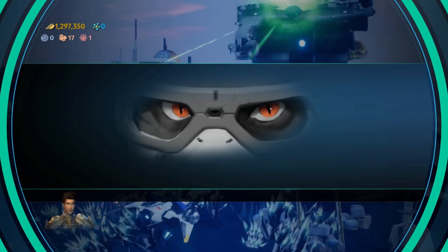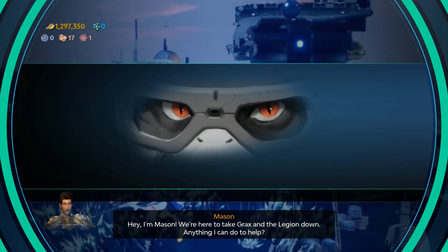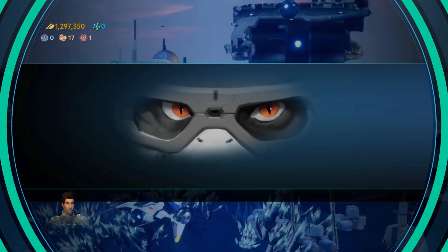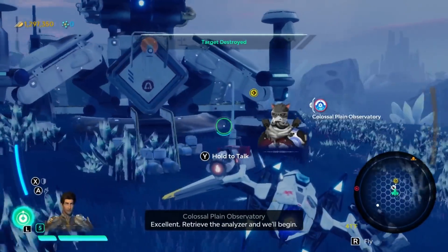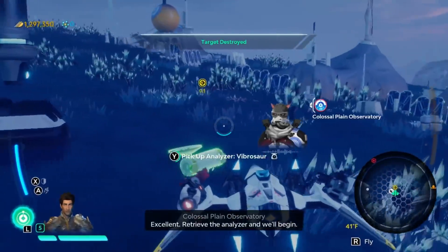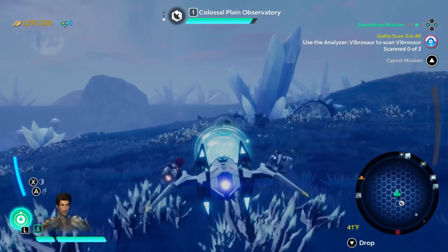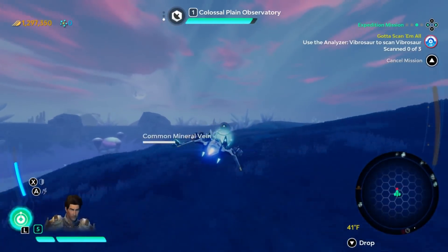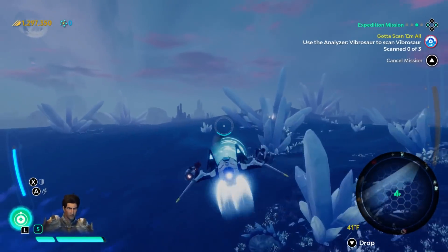Oh hi, who are you? Hey, I'm Mason. We're here to take Grax and the Legion down. Anything I can do to help? I need bios - on it. Excellent. Retrieve the analyzer and we'll begin. Gotcha. Okay, time to scan some Vibrosaurus. I don't really need to do this - I could probably just build one of these.